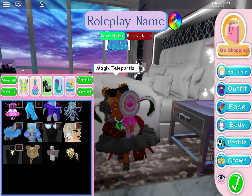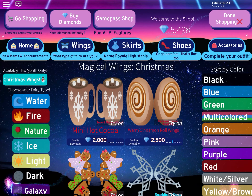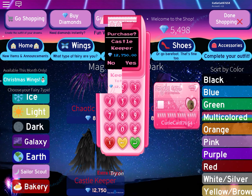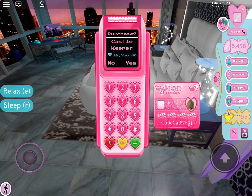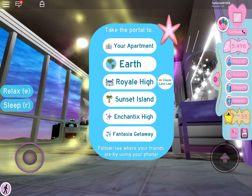This actually really works out for me right now because what I'm saving for is really expensive. It's the Castle Keeper and it's 12,750 diamonds. Right now I have 5,498, and I'm on level 55.